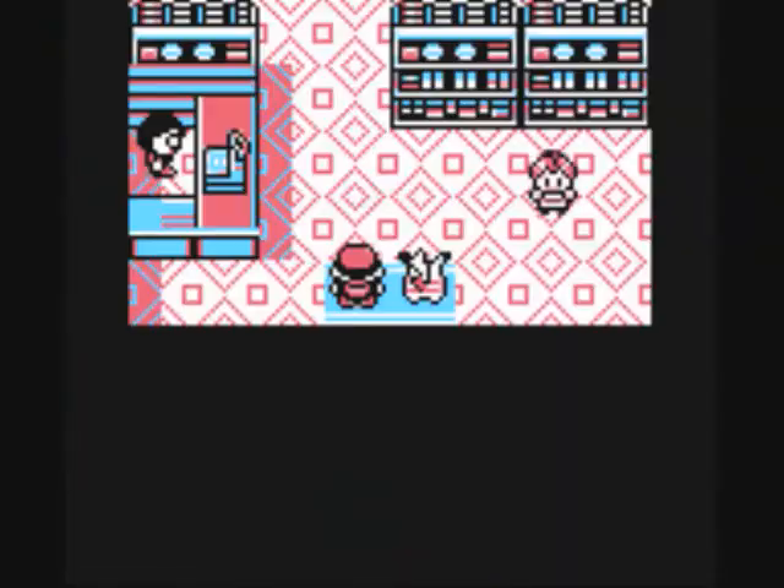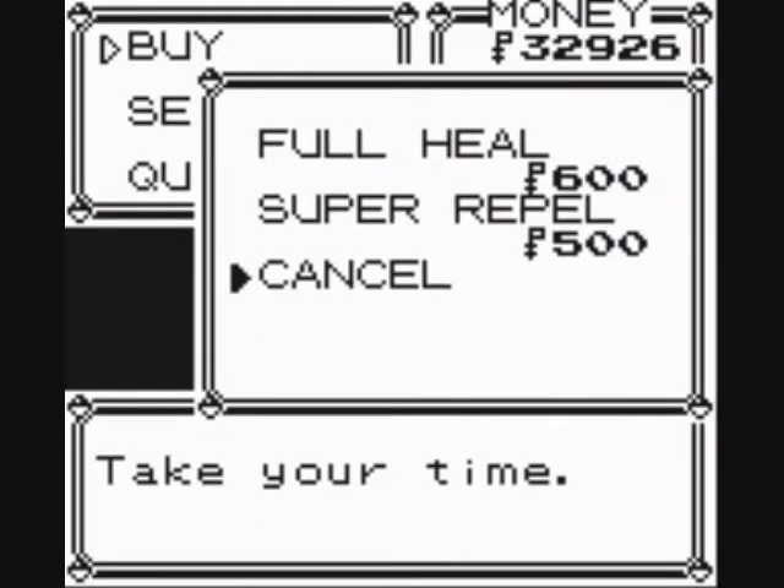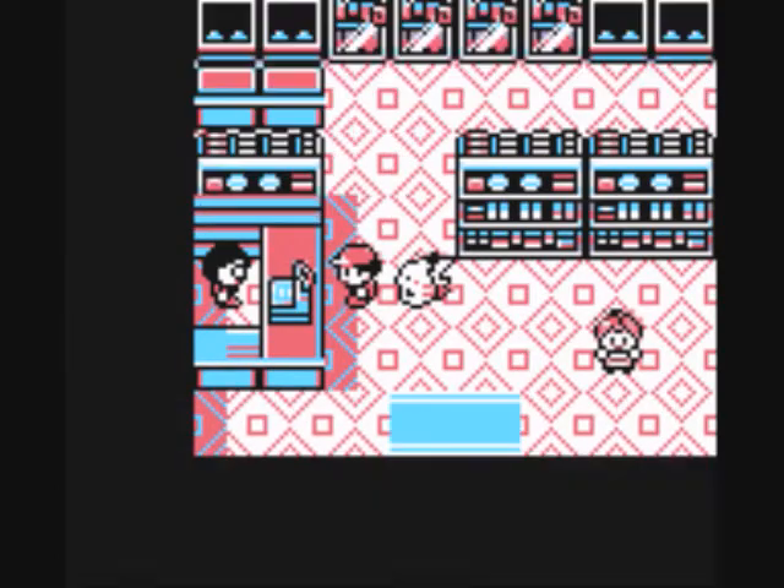Over here at the Pokemart you can find the best kind of repel you can get — Super Repels. I recently learned that Max Repels cost way more money and only give you a little additional coverage. I actually use Super Repels more often now than Max Repels — a certain Pokémon LPer who's doing Pokémon Emerald right now gave me that advice, so I'm going to take it.